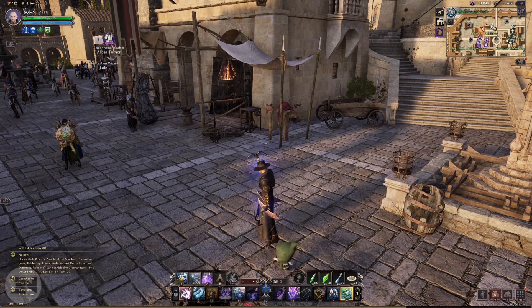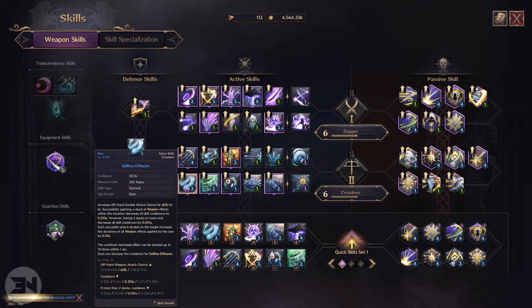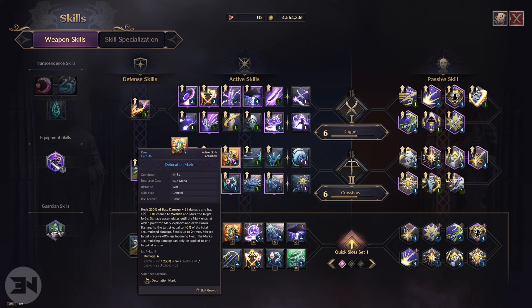I pretty much have the skills in the rotation I want. We're going to activate this, use all of these, go back and activate this, then this, then this — this is to charge in, this is to manage your mana and health. With the lightning infused swords you can add a Weaken of Thunder Cloud onto an enemy, which ties to the Thunder Clouds Bombing move for big damage — even more damage when something has Weakened Thunder Clouds on them.